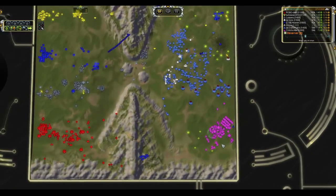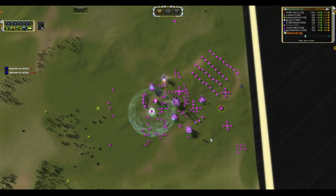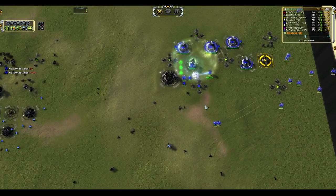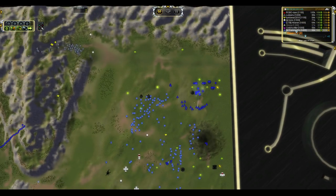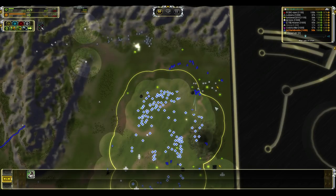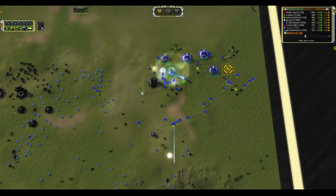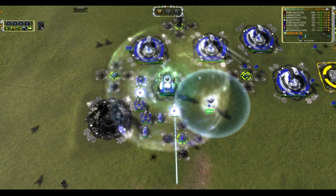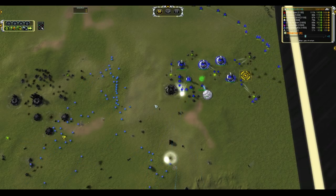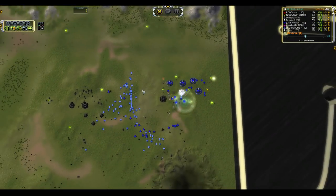Lots of T2 gunships moving to the right — that is going to impact on Crabs's base. But he does have T3 air online. Three interceptors should be more than sufficient to take out those gunships before any serious damage is done. The Medusas are once again closing in on Heaven. Kind of ironic that one of the evil gods would be closing in on Paradise. 120 Medusas on the map — even accounting for the Chrono Dampener, that is a terrifying amount of damage crashing down upon your head.